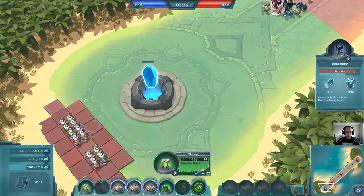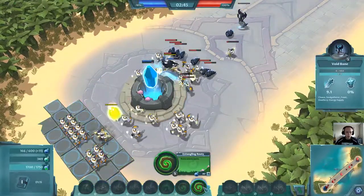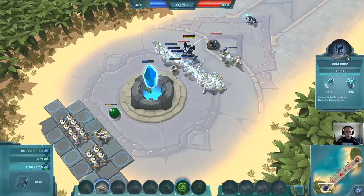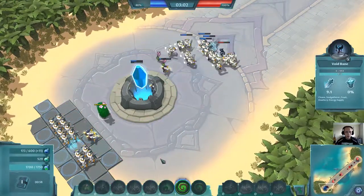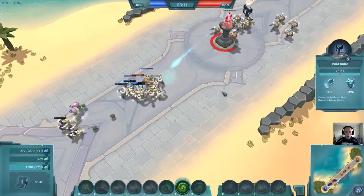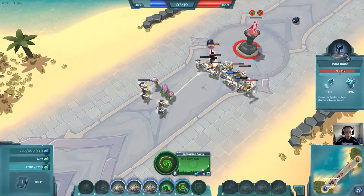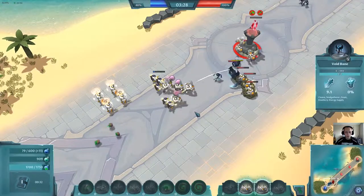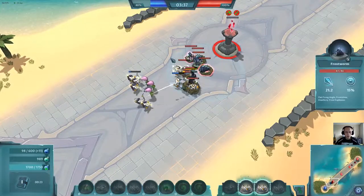I'll try to use my nexus as a tank to absorb some damage. Let's also use the root. He froze all my units — so rude! We are being pushed back, which is bad. We'll probably die on the next couple of turrets because again, these void banks are so strong. We deal only 12 damage to them — not very many.